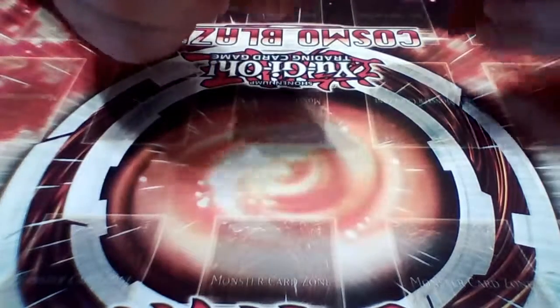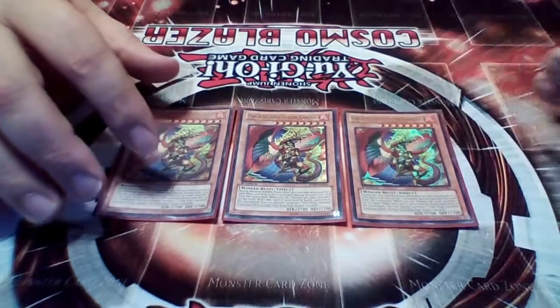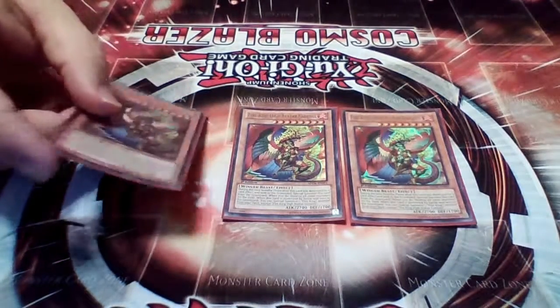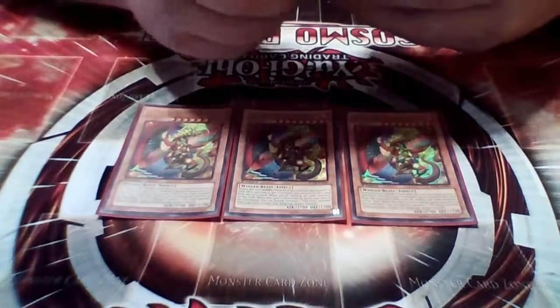Starting out, three Garunix. I know a lot of people don't like running three Garunix, but I like it because you can run him from your hand. Sometimes when you summon him people try to use Bottomless Trap Hole but you can't do it on him. Three also kind of guarantees the loop a little bit more, so that's why I run three.